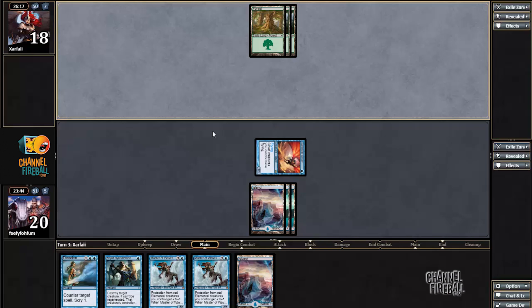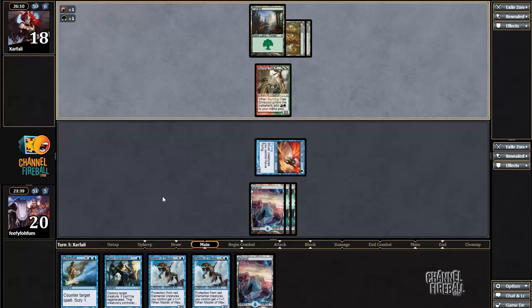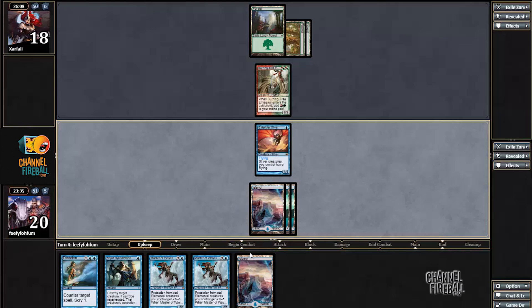I'll probably just Dissolve whatever is cast here. Actually, I'm not going to Dissolve Burning Tree — that doesn't really do too much, especially since my Master has protection from red. Alright, nothing else — I'm okay with that.